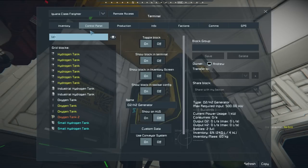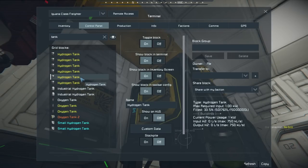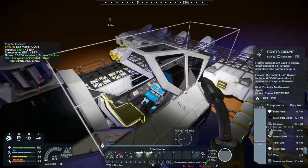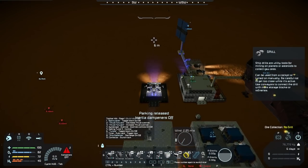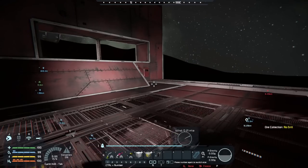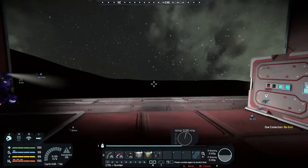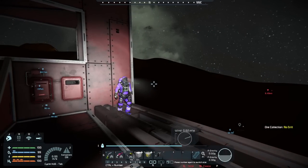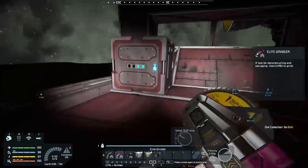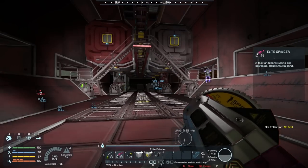Let's check our hydrogen situation. The base is empty, the hydrogen tanks are probably like 40 percent if you balance them all out. We could go do some more ice mining overnight and then in the morning head off and take care of G-Corp. Do you want to do the fight and come back and load up, or load up now and then go do the fight? It would probably make more cinematic sense if we didn't come back.